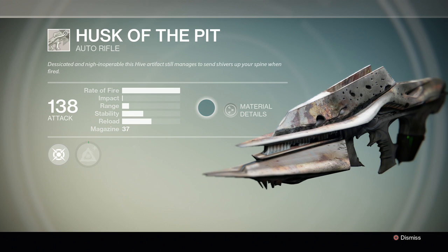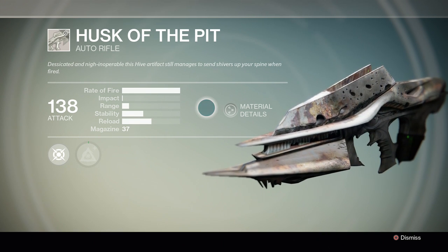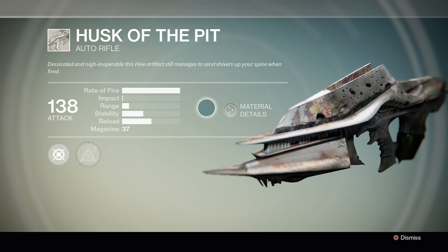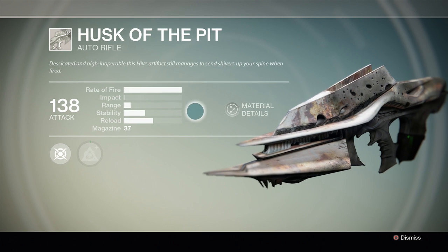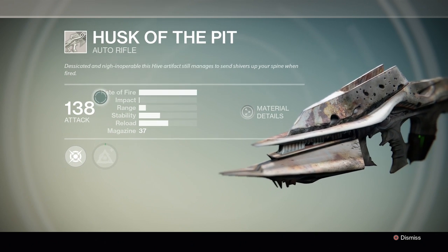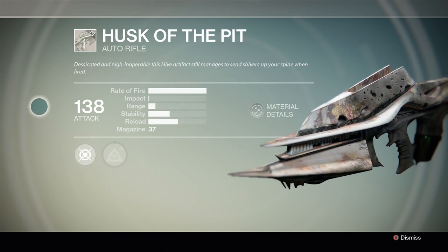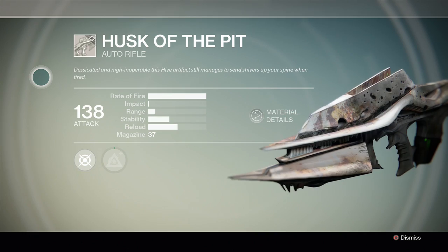So the stats of the weapon are not the best, but keep in mind this is actually a white weapon — an uncommon weapon, I think is what white weapons are called. But the attack damage of this weapon is 138, which is actually high for a white weapon.